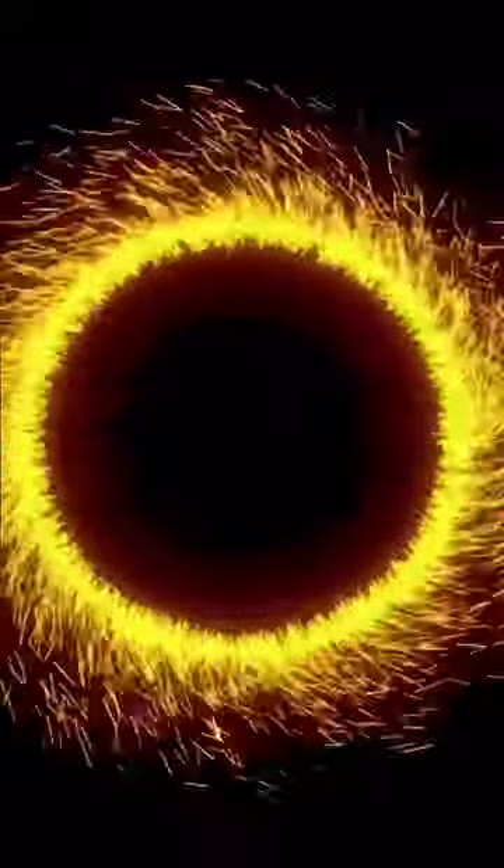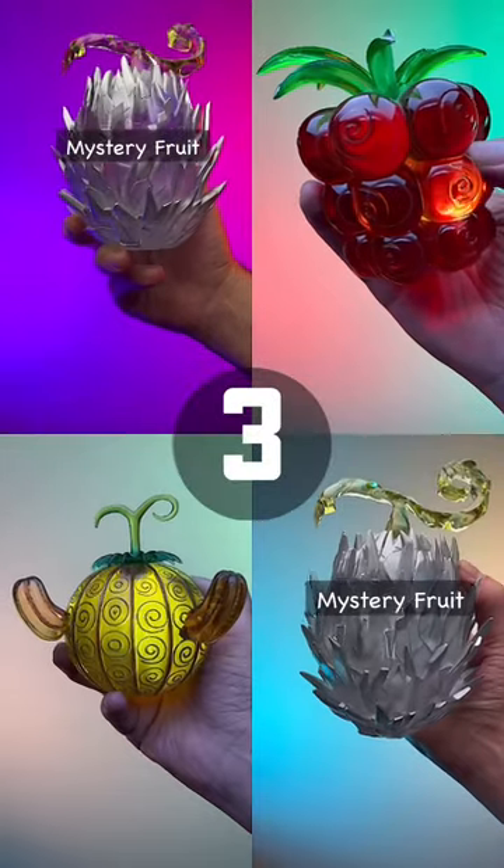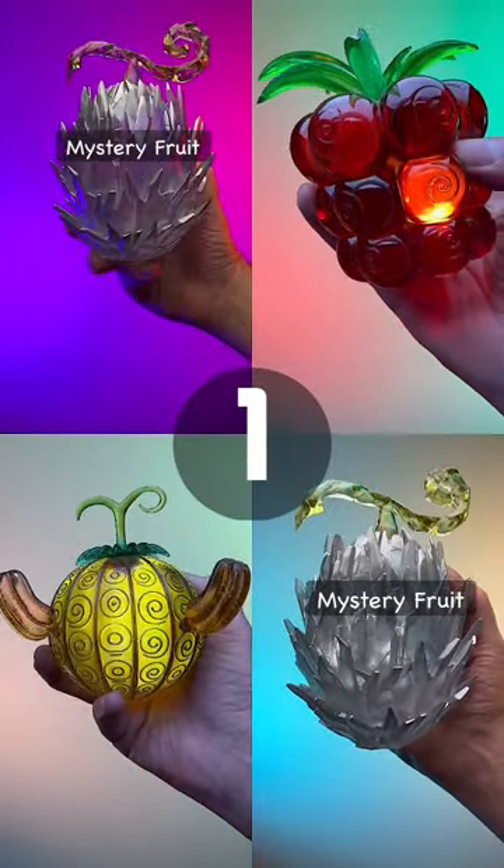Choose now — because you've been transported into the One Piece universe and you have a rare gift that allows you to eat two devil fruits at once. The fruit you choose will determine which superpowers you get.